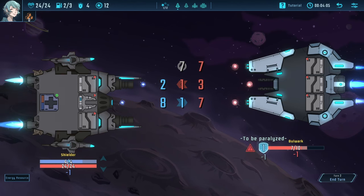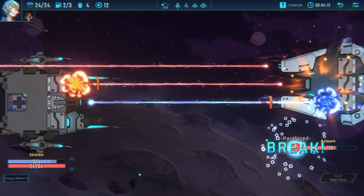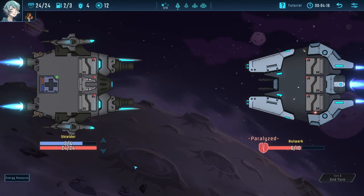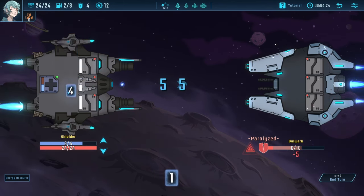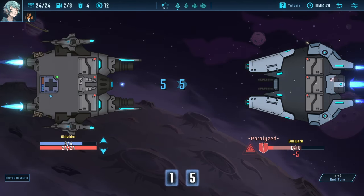Now the enemy is stunned. We can go ahead and do as much damage as we want — we can make that a five. The thing about colors: different modules interact with different colored energy differently. Currently the gentle tap device can only upgrade a blue and an orange card per turn, so if I want to make the most of our cards, we'll want to try and change our cards into orange cards.